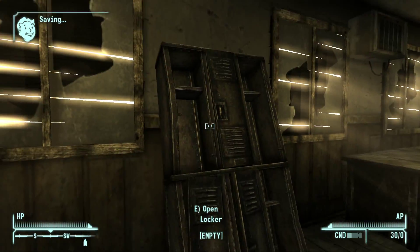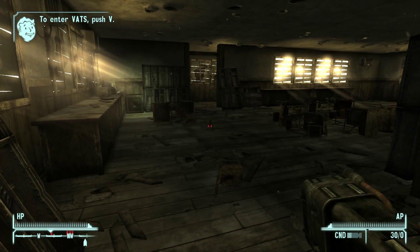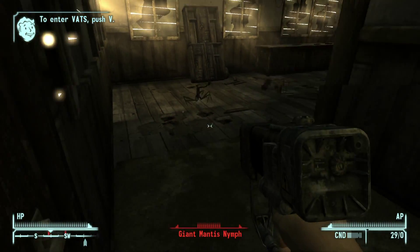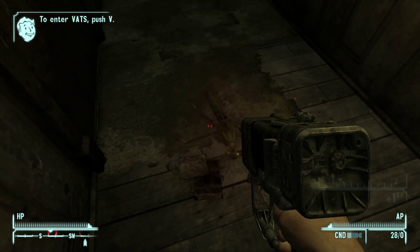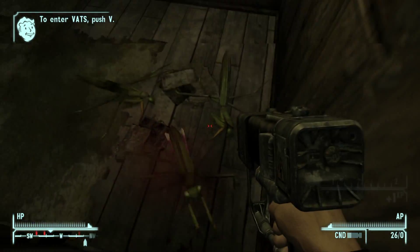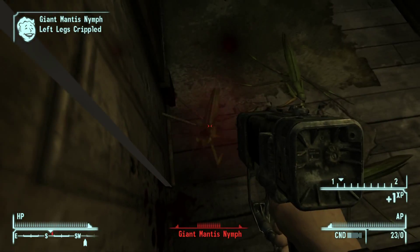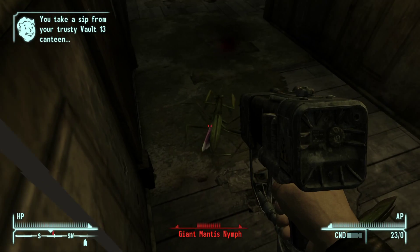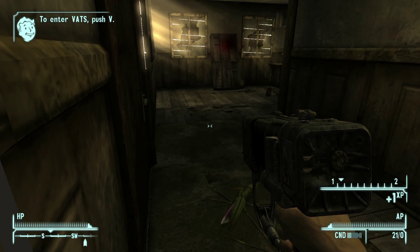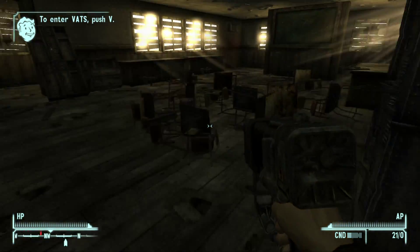Can we find anything useful in here? No, that is empty, there is nothing. Press V to enter VATS — okay, that's good to know.